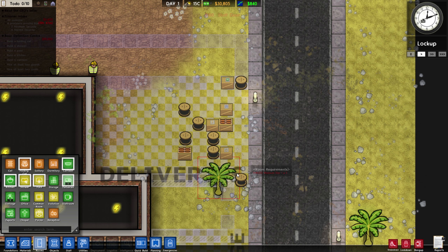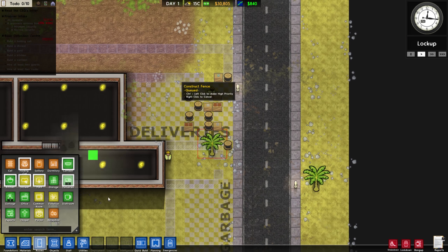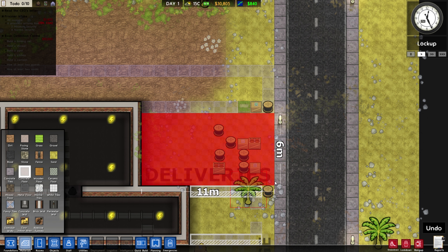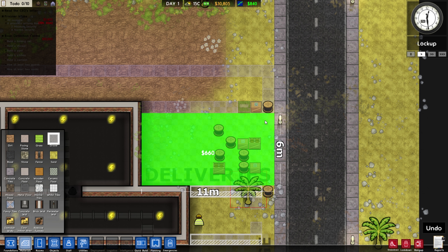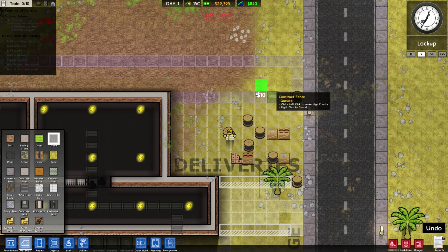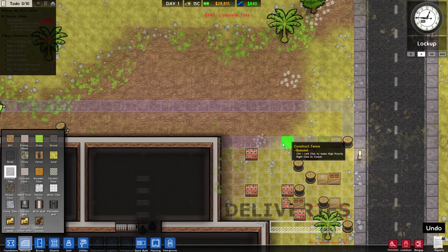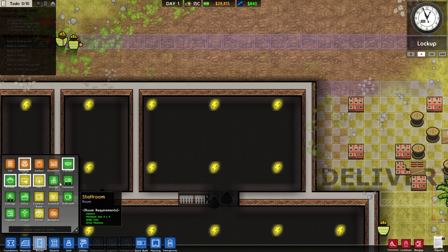I'm going to increase the delivery size. This is now being our delivery zone. Should probably put some concrete underneath it. Gravel - what's cheaper? Paving stone? Fine, let's do concrete tiles. And it's time to designate the rooms. We're going to have our holding cell right here - nice and big enough. Now it tells us what we need.